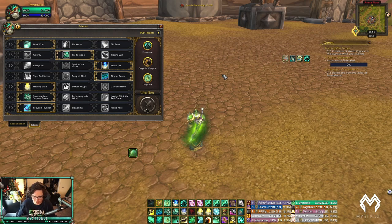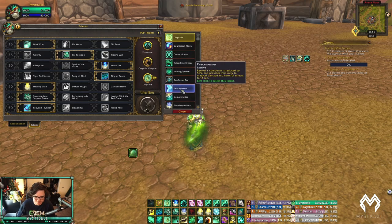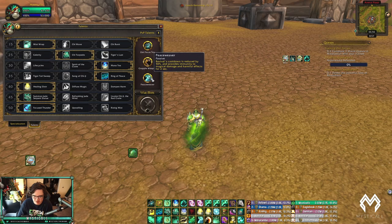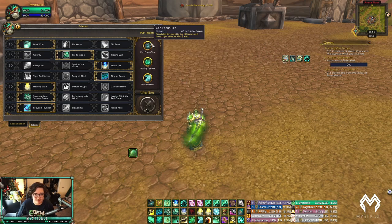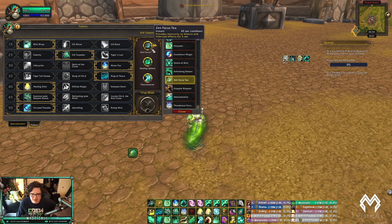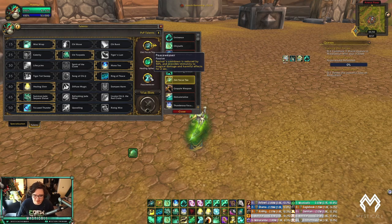Against caster-melee like Warrior/Boomkin, I'd play Peaceweaver for the dispel immunity and Disarm for the Warrior, plus Zen Focus Tea to delay Boomkin go attempts. Against double caster like Affliction Warlock/Shadow Priest, I'd play Peaceweaver, Healing Spheres — you definitely want Orbs against Affliction Warlock/Shadow Priest — and Zen Focus Tea.